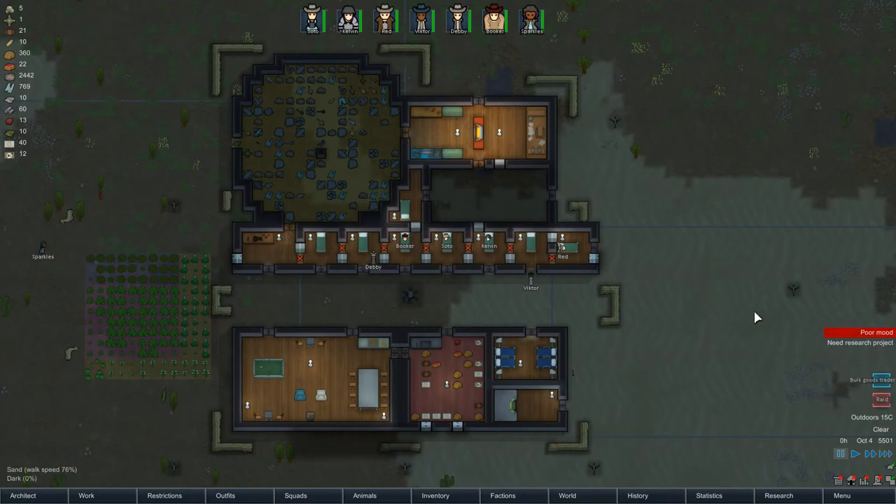We've got a bulk goods trader which we're going to forget about for the time being, although we do have a fair few bits to sell. We don't have any blocks though — we've got a bit of steel but we're needing the steel. We're almost up to enough plus steel, only need under 100 more before we can start building the ship again. We have to have a hell of a mining session. We're going to get Sparkles onto the mortar, although she wasn't the best at it last time.